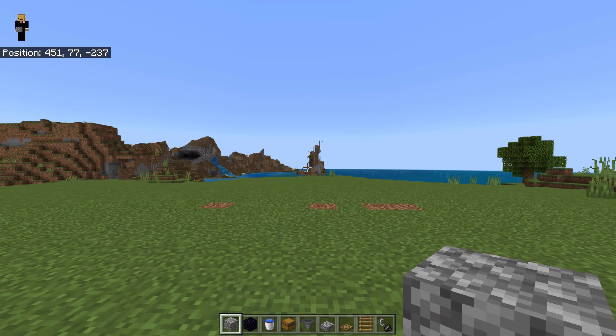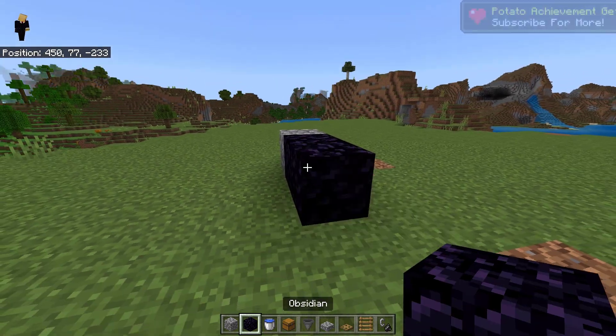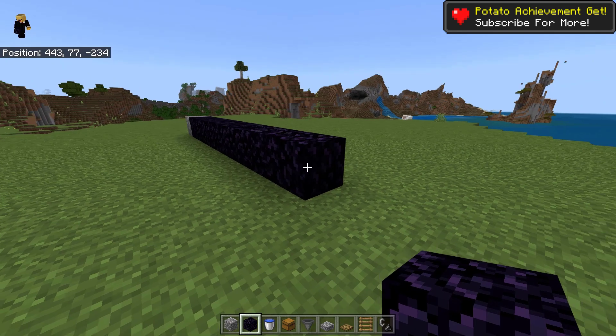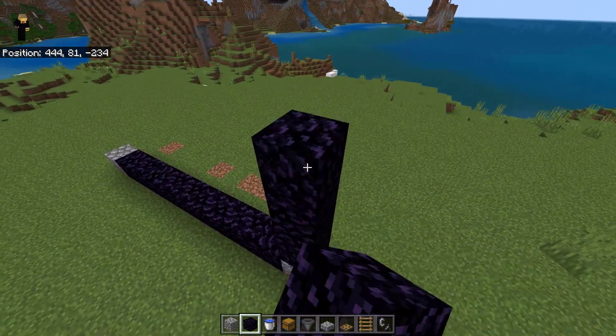First you need to make a portal like this. Start by placing one block here, then nine obsidian in a line like this. Once done, place a building block here, then place nine obsidian on top of this block like this.